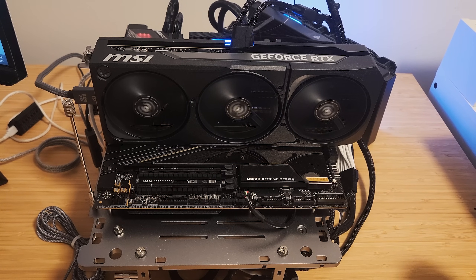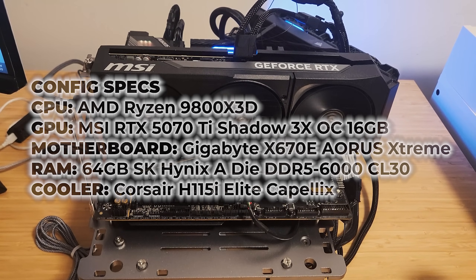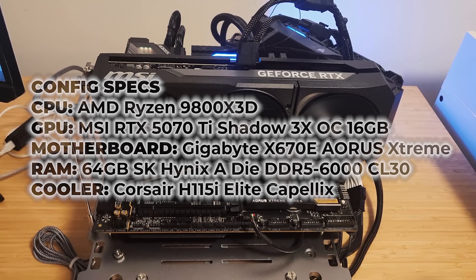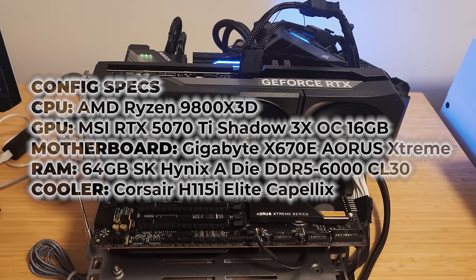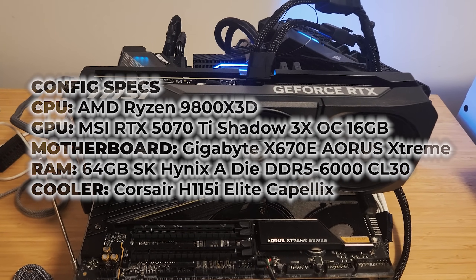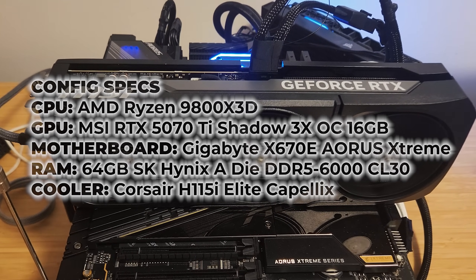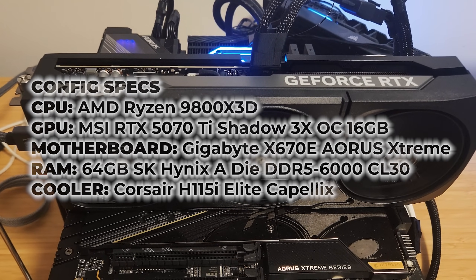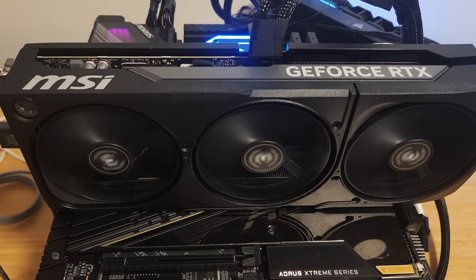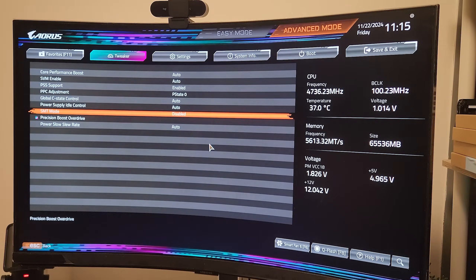For this test, I was running my Ryzen 7 9800X3D tuned with a +200MHz boost clock override and a -40 undervolt to get the most out of the chip. It's paired with 64GB of DDR5 at 6000 CL30 with tightened secondary and tertiary timings. If you want all the tuning details on the system, check out the link in the upper right-hand corner. Storage is handled by a Gen5 Aorus 10K M.2 and everything is running on a Gigabyte X670E Aorus Extreme motherboard.